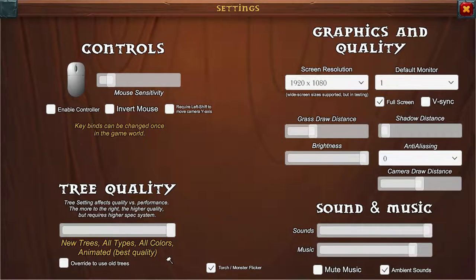You can have it on max settings where you get new trees — all types, all colors, animated — which is the best quality but hardest on performance. Or you can go all the way down to just one type of tree in green, not animated. I'm going for the middle: three different colors, one type of tree, but still animated. If you need to compare your specs with mine, you can find them in the description below.